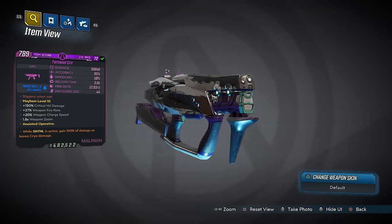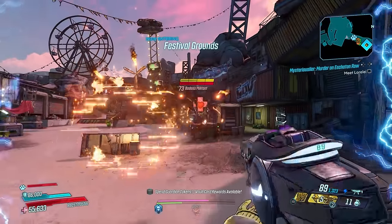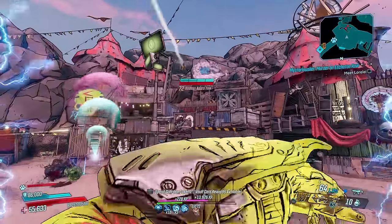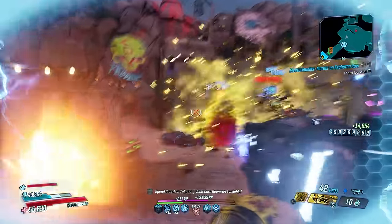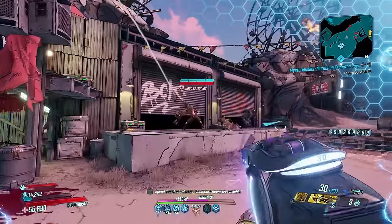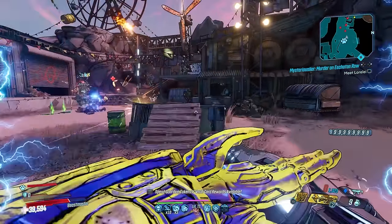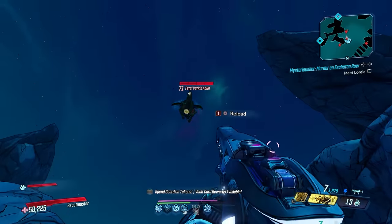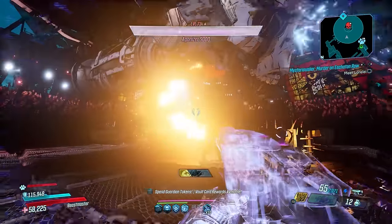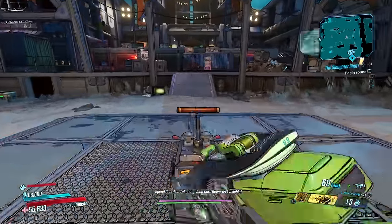Now for SMGs, and the first one is the Crit, which you can only obtain by tipping Moxxi aboard Sanctuary III. The Crit is great for FL4K in two key ways: it's got a massive critical hit damage bonus, and it heals you. The crit bonus sits at 150%, which is great if you're building for criticality, and the lifesteal solves a big problem for FL4K — the sponginess. On high Mayhem levels one shot will completely fill your health bar.